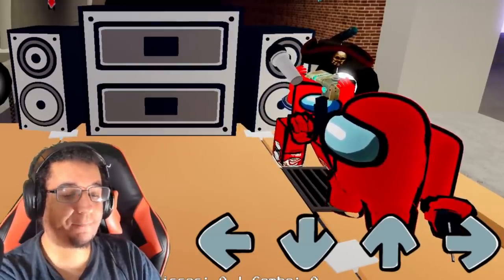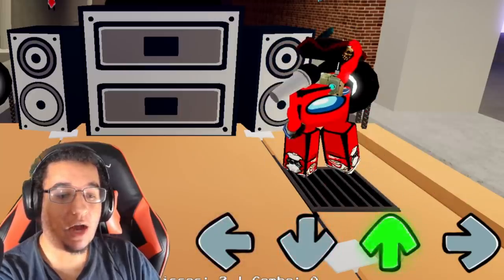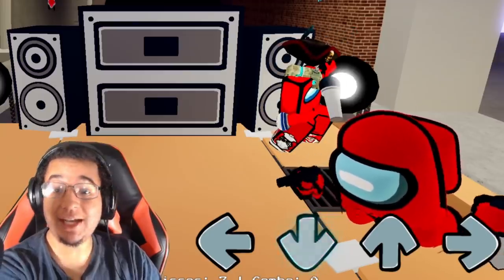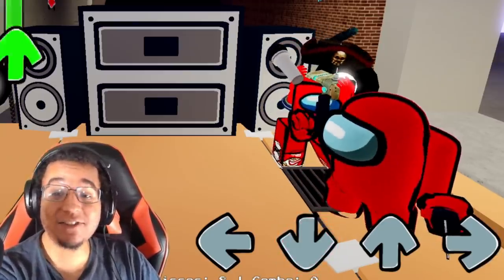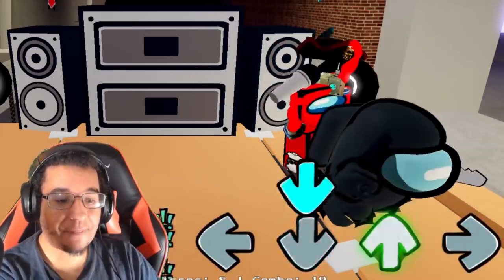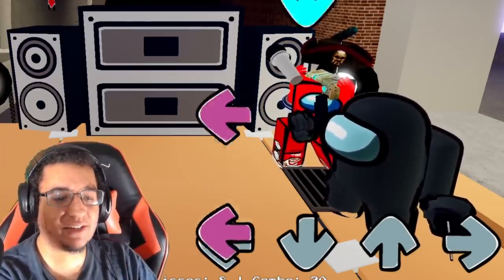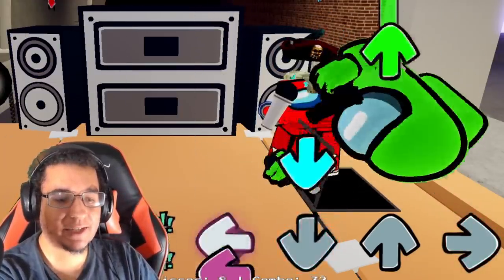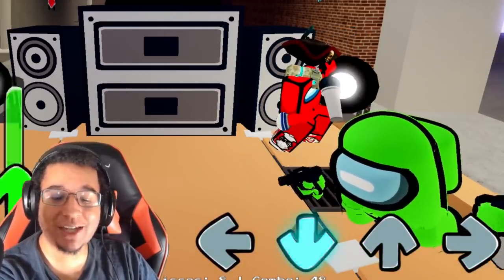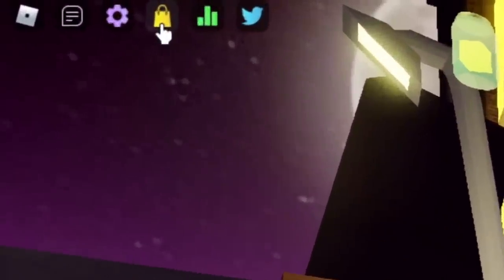They did fix the crewmate animation as well — idle, left, down, up, and right. It doesn't jump out into the air ducts as often as it did before, which is really cool. I think it only goes into the air duct every 15 or 20 seconds when you press down, so that's actually really good. Some minor tweaks, and they also added in the icon.